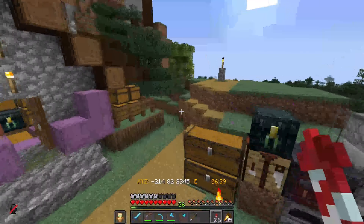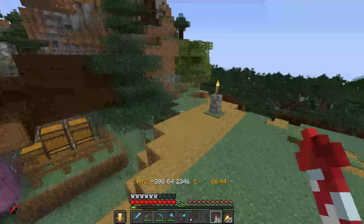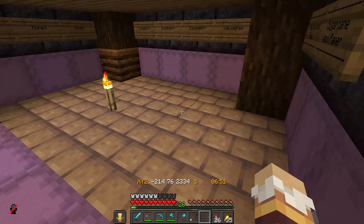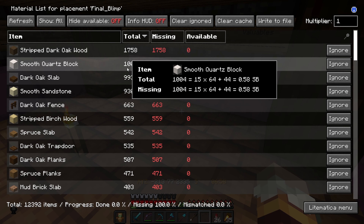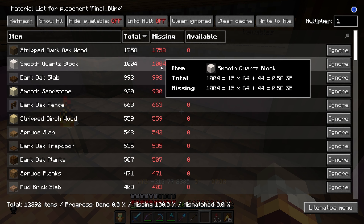This shop will be called The Blimp. It's going to be a huge aerial balloon that's just going to sell everything we have — from slime balls to iron, to the runes, to the shirts I collected. But to do that I need a lot of materials, and if I use Lightomatica I can see I need a lot of dark oak, smooth quartz, and also birch wood. The problem is the 1,000 smooth quartz because that's 4,000 quartz and I don't think I can find enough while mining.